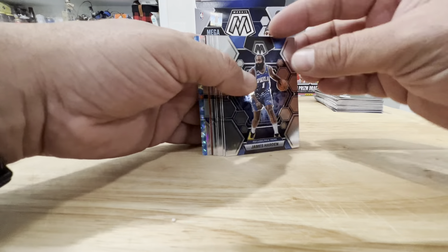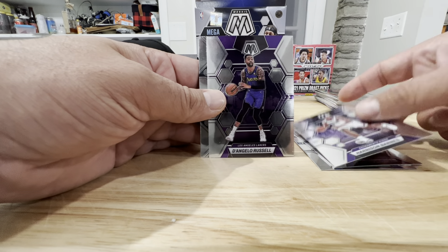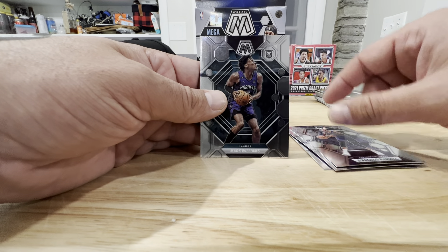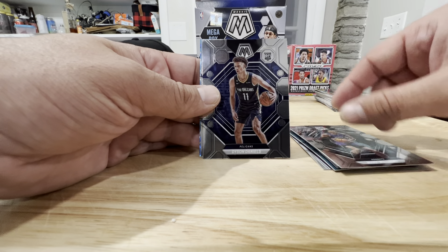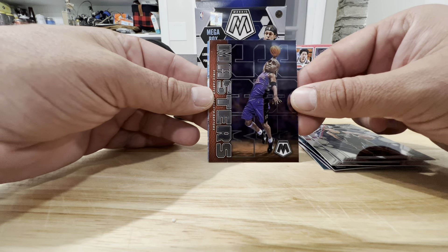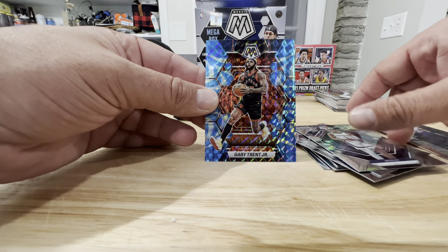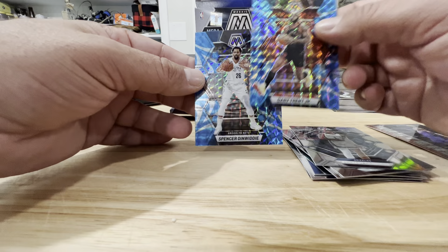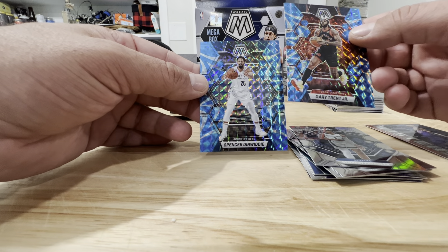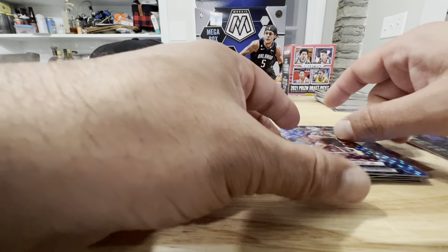I don't know if those are guaranteed, but let's find out. We've got James Harden, Kevin Herter, Harrison Barnes, D'Angelo Russell, Mark Williams rookie, Dyson Daniels rookie, a Masters Vince Carter — look at that big head, that's cool — Kennedy Chandler rookie, Gary Trent Jr. with a couple blues, and Spencer Dinwiddie. Those blue reactive ones are kind of nice looking. Mosaic has some good-looking cards. It looks like you do get a couple Reactive Blues guaranteed in a box.